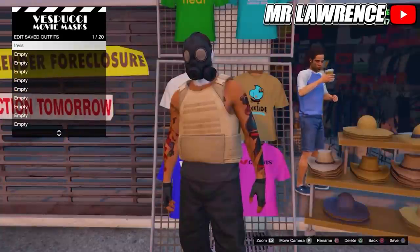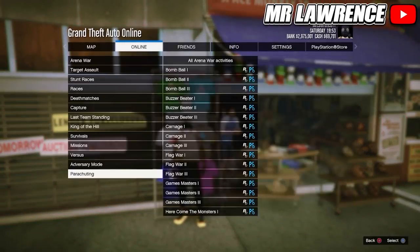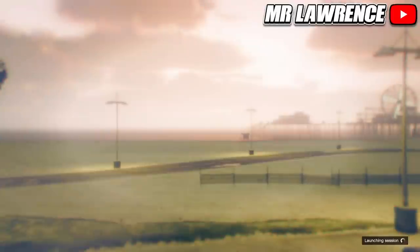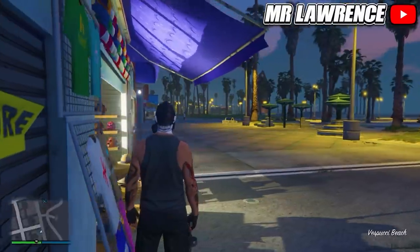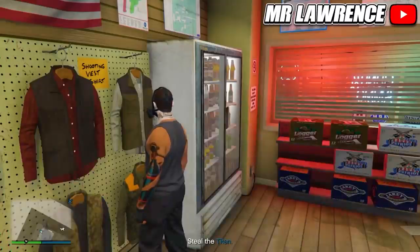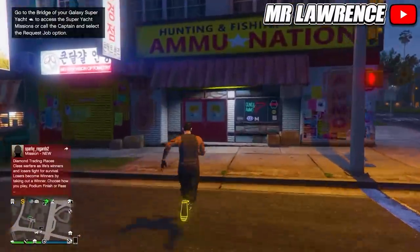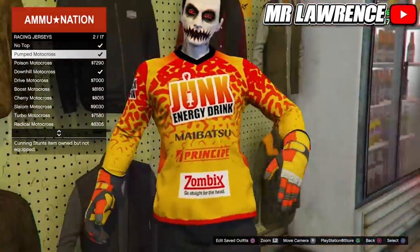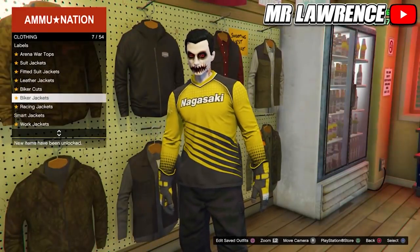Then go to the mask store and save this outfit in your first slot again. Equip it a couple times and start the mission A Titan of a Job. Start it on your own. When you load in, you should load in without a utility vest but with a gas mask — if you didn't, you will have to redo that part. Now go to any ammo store and save this outfit in your first slot again. Then quit the mission through your phone. When you spawn back, go into the ammo store again, come over to Tops, scroll to Racing Jerseys and equip any racing jersey on top of your tank top. The arms will be invisible — you will only see the middle part of the racing jersey. I will equip this black and yellow racing jersey. Then back out once, go to Biker Jackets and purchase the Fitted Leather Jacket.